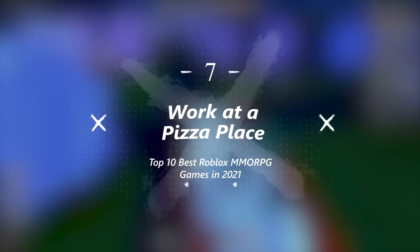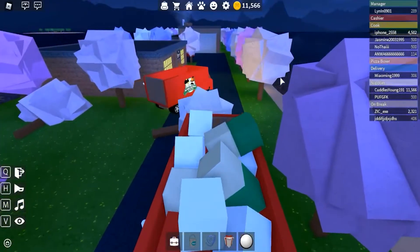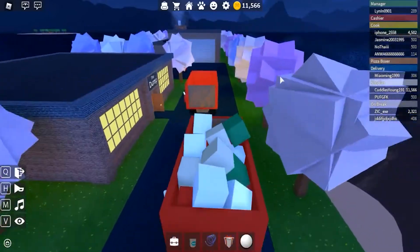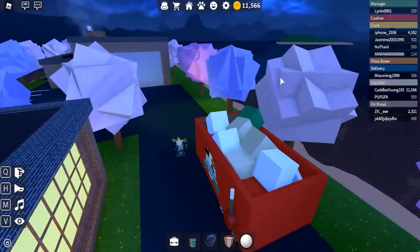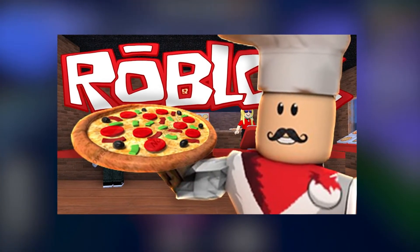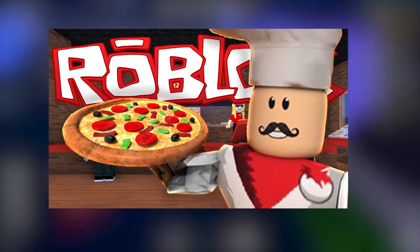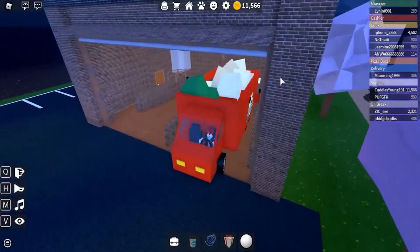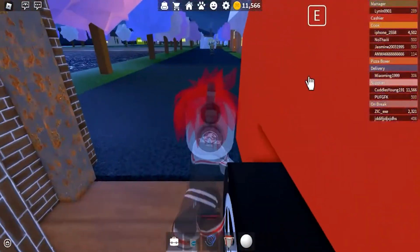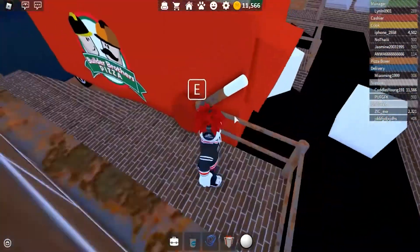Number 7: Work at a Pizza Place. The name speaks for itself! This is an amazing MMORPG game to play where you work at a pizza place. In this game, you can either work as a pizza chef, pizza boxer, a cashier, a supplier, or even a delivery guy — the choice is all yours. You'll get a detailed tutorial for each of the positions. One amazing thing about this game is that you can switch your role anytime you want.